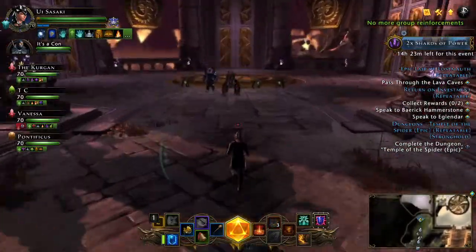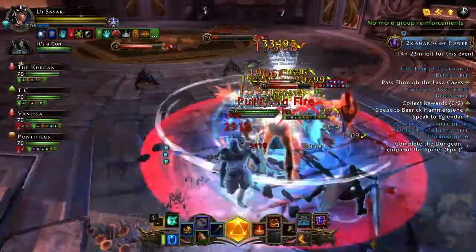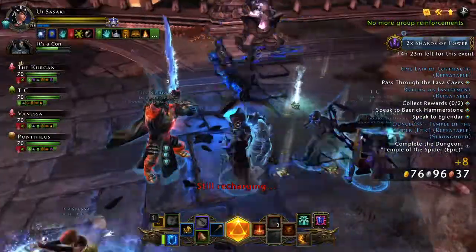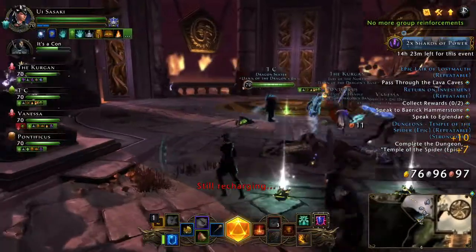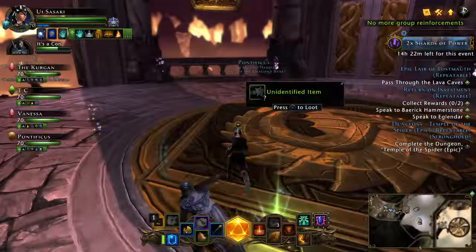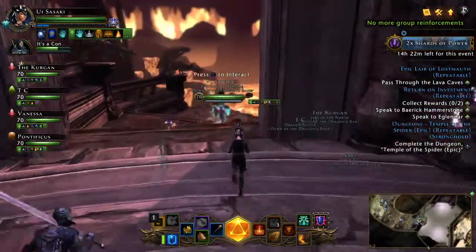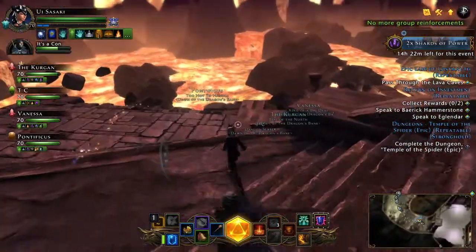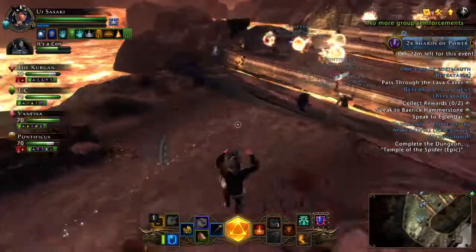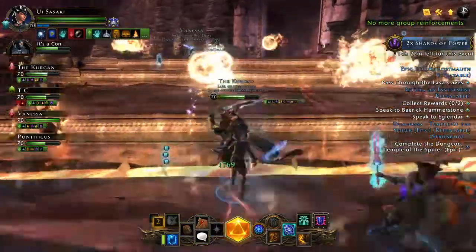This is where the interesting part gets going — there are three paths here. Upon defeating this group of enemies, one set of doors will open, and depending on which doors open depends on what task you'll be asked to do. The right path has two lava jumps and a few enemies. The middle one has no lava jumps but has pedestals that shoot fireballs at you. The left one has by far the most platforming you will ever see in the game.